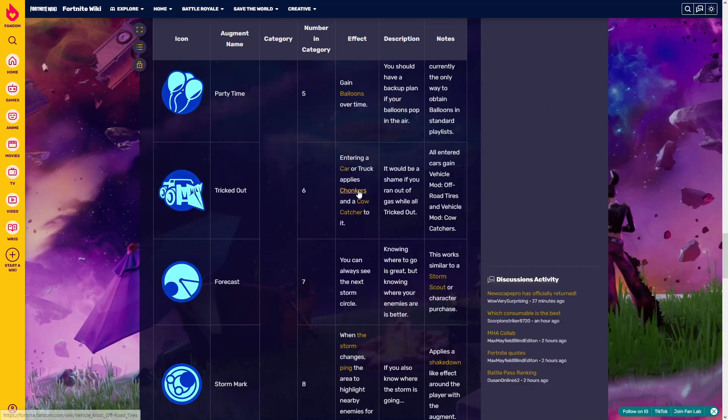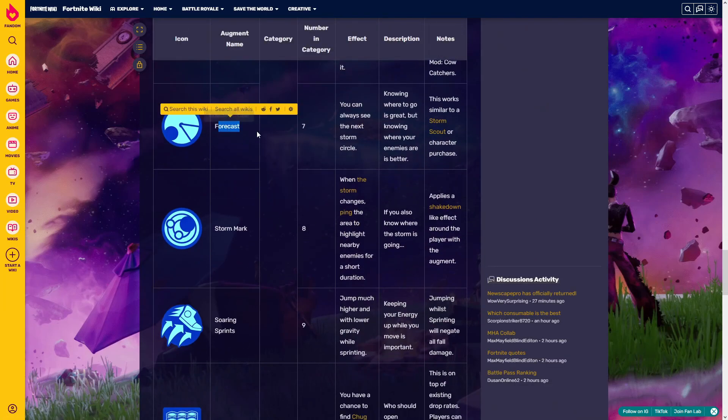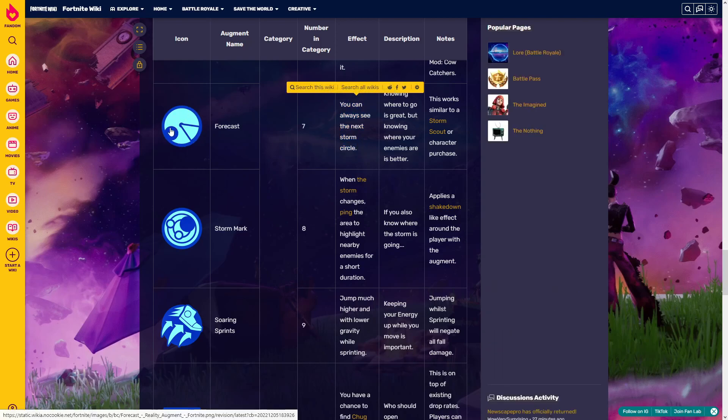'Tricked Out' is not in comp — it gives you a co-catcher. 'Forecast' is probably the best one — it's not even probably, this IS the best one. It gives you the ability to always see the next storm circle. So if you are in this zone, you're going to see where the next one will be. This is overpowered.